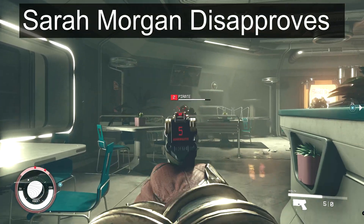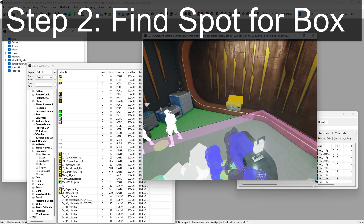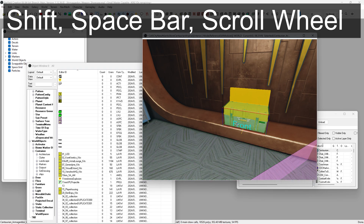Because guess whose property it's gonna be? For step two, we're gonna move around in the cell window to find where we want to place the weapon container. You can do this by using the Shift key, the Space bar, and the scroll wheel on your mouse.